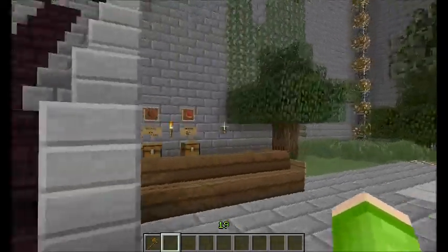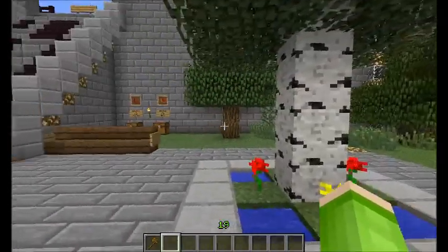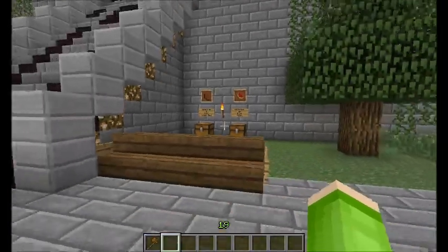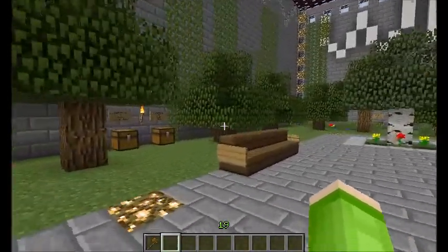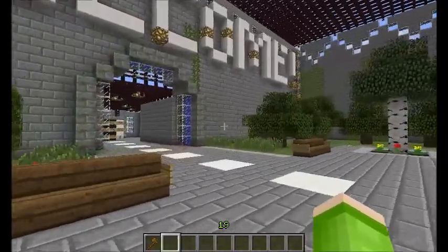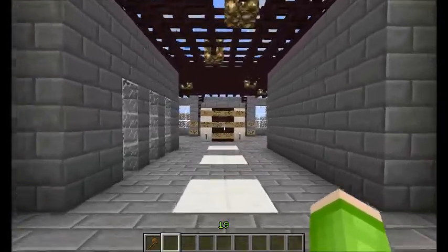This is the spawn — it's pretty basic. I just wanted something open and simple so people don't get too confused. There are random spots around to buy small amounts of food. You can use your money on whatever you want; I'm just putting them there to offer it. Whenever you join, you have like five steak or something.